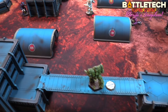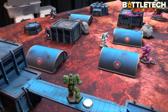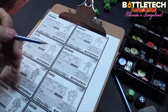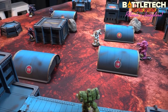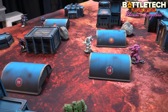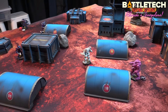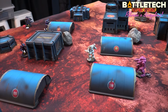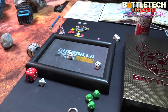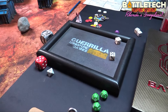The Militia lost initiative so they shoot first. The Guillotine fires on the Trebuchet — two, three, four for range, five for cover, TMM one — needing a six. Misses. The Highlander fires on the Victor — he has one armor and six structure left. Rolling — hits for four damage; one to armor, three to structure. That's also a weapon hit crit — minus one damage.